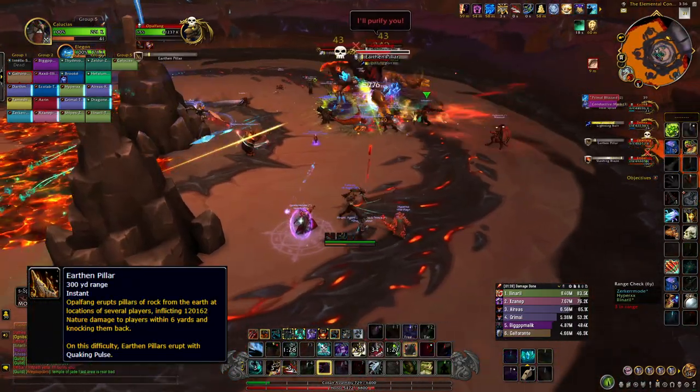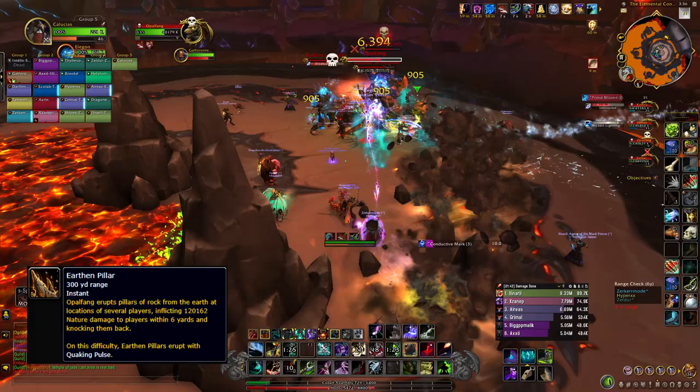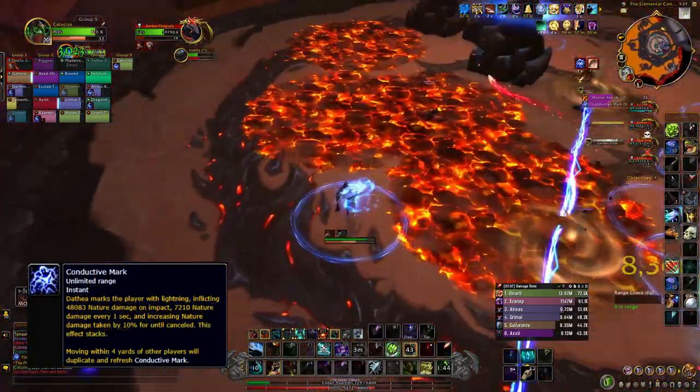Swap after each Crush. Dodge the brown swirls — they will spawn pillars. Random players will get Conductive Mark.